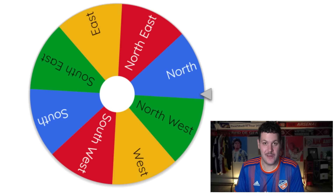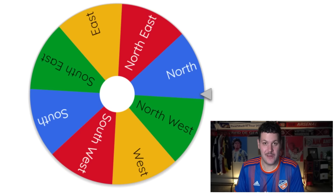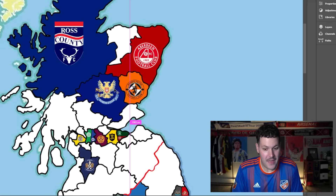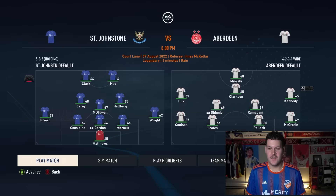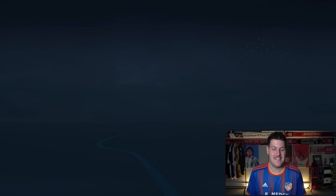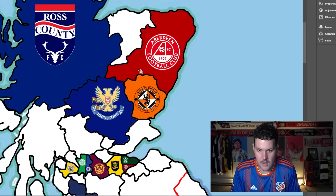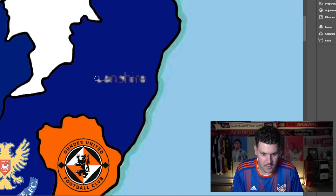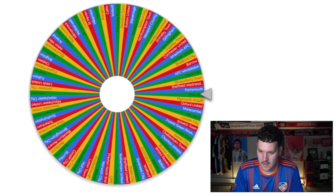Our first Scottish team — Aberdeen — heading southwest toward St. Johnstone. The first Scottish battle of the video, and St. Johnstone take it down 2-1. Gorta the goalkeeper is their highest-rated player and heads to St. Johnstone. There's a big opportunity for St. Johnstone now — if they head west, there's a lot of land up for grabs, and Aberdeen-shire now belongs to them alongside Perth.